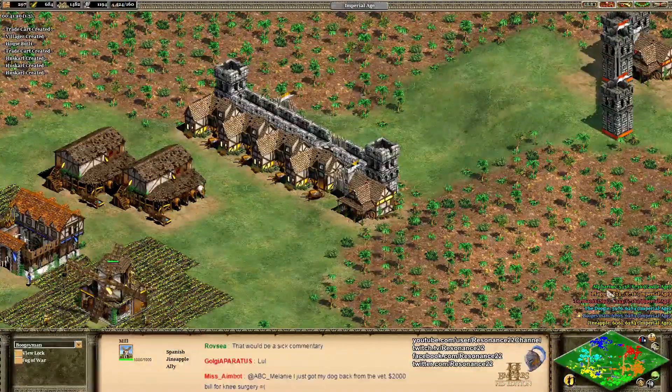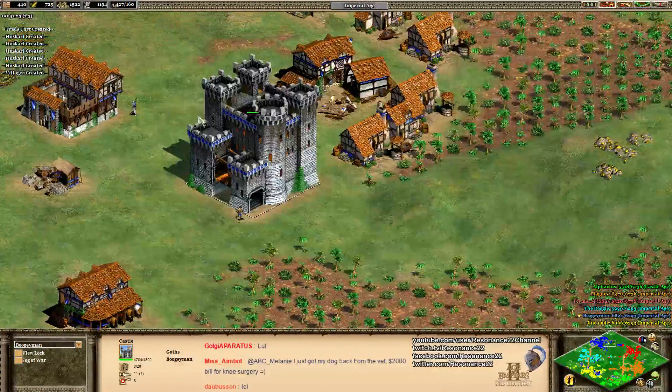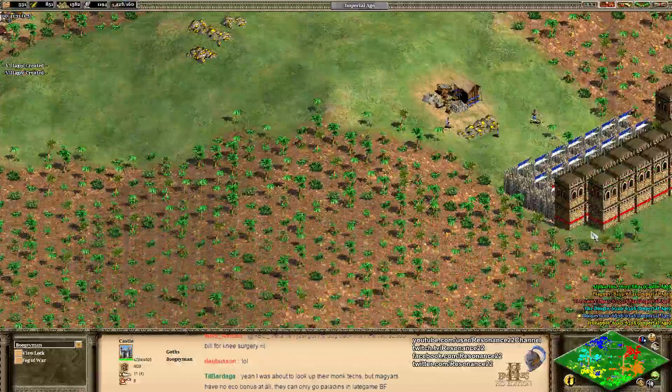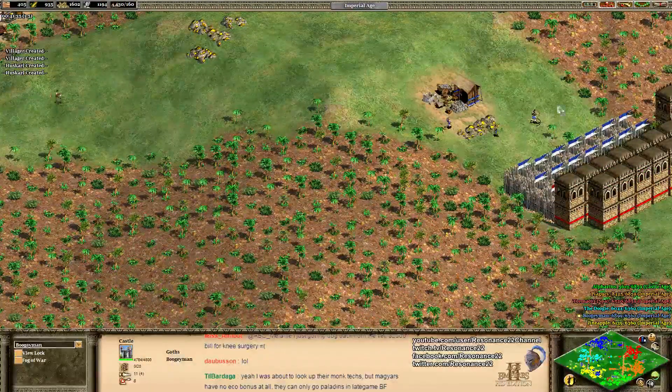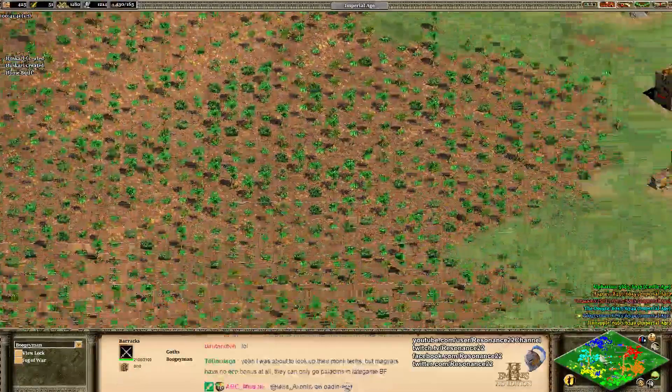There's a window of opportunity where your opponent has to research all those techs to transition to something else, and that's when you can apply enough pressure to kill them. If I was the Goths player, I'd make one or two Huskarls, position them visibly, let my opponent fully upgrade Champions, and then reveal I actually had a huge army of Hand Cannoneers and Bombard Cannons.